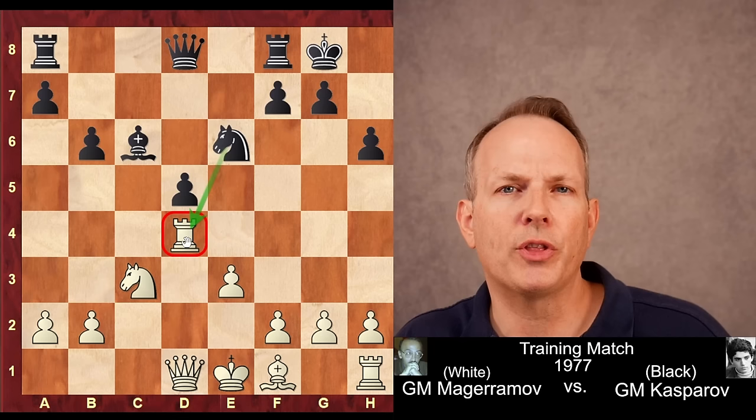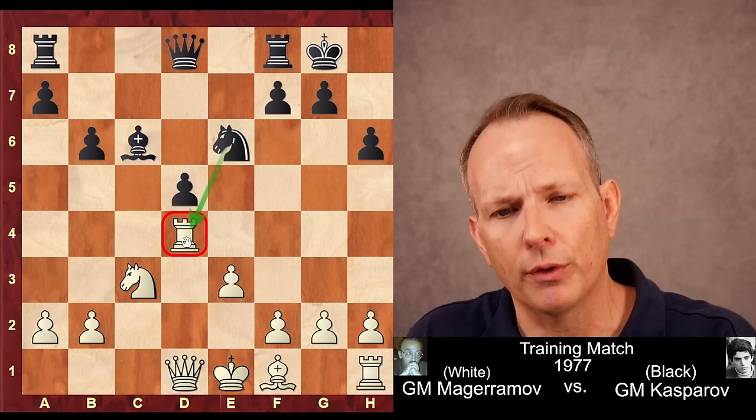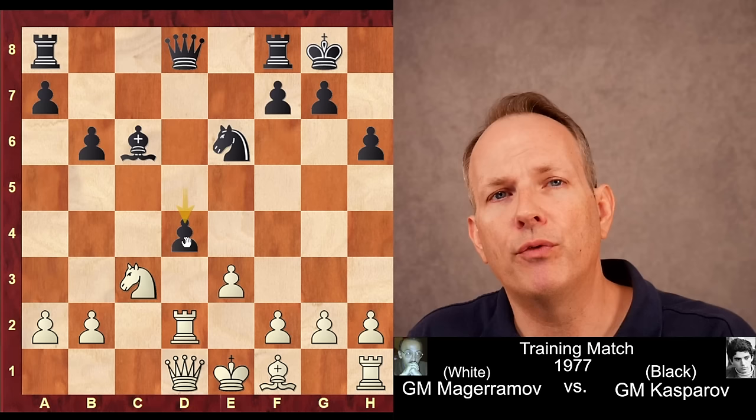Now, when we talk about the principles of the isolated queen's pawn, the first thing the side with the isolated queen's pawn wants to do, if they can, is advance the pawn — you want to move it and liquidate it. He hits the rook first, and when the rook moves, boom, d4. In this case, it's a sacrifice of the pawn.